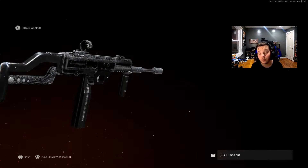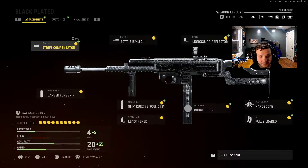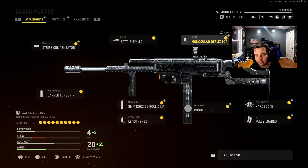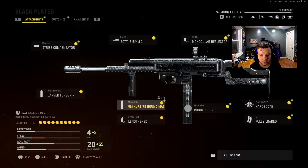This is the blueprint — it's called Black Plated. It looks like it has diamond in it, to be honest. The attachments this blueprint comes with are: the Stripe Compensator muzzle, the 315mm CII barrel, the Monocular Reflector sight, the DA stock, Hardscope proficiency, Fully Loaded kit, Rubber Grip, 8mm Kurz 75-round mag, Lengthened, and the Carver Grip.